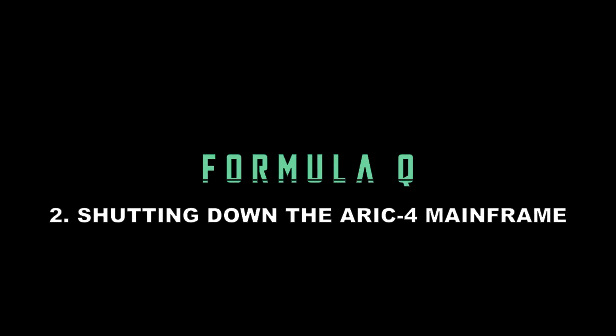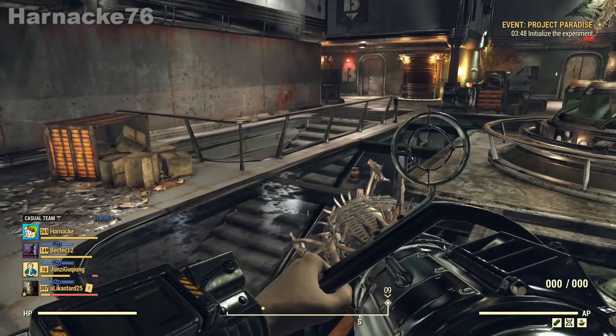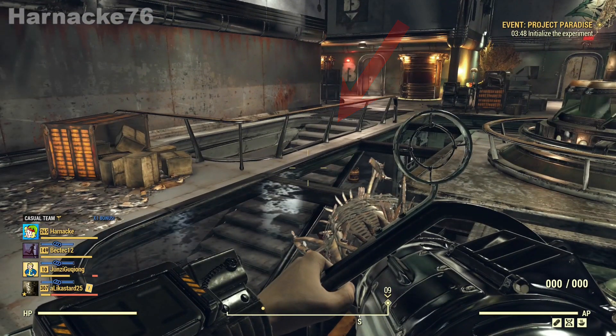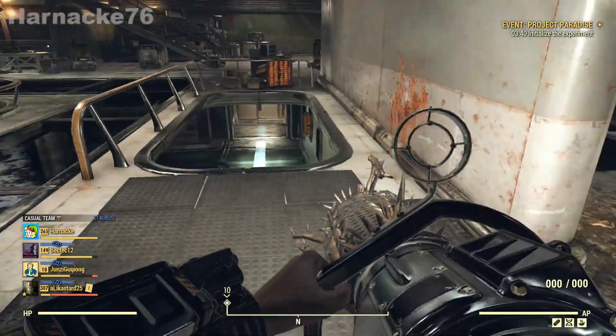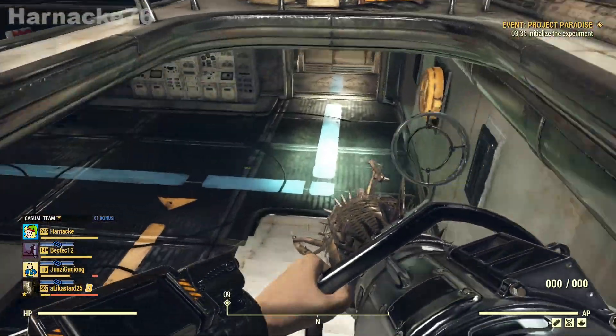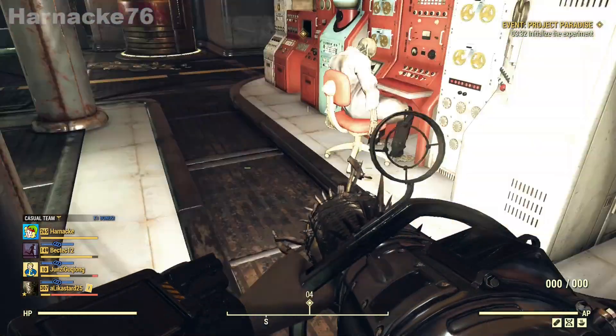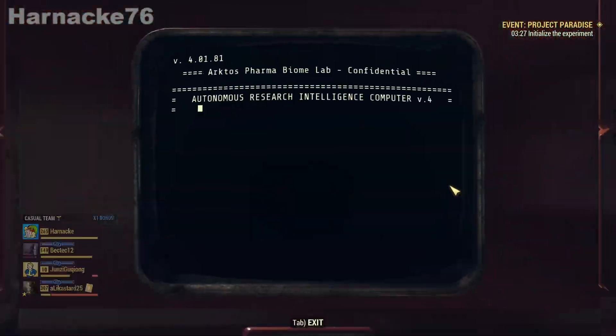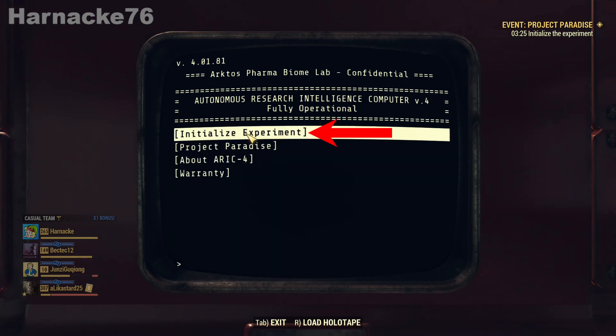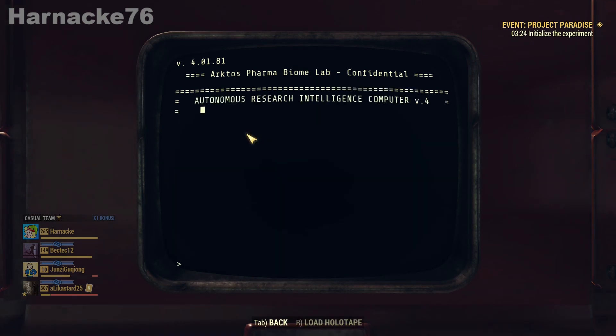So now the Project Paradise event is actually going to begin and I've come into the main hub room which you can get to by going down that elevator or fast traveling straight to the event. In that room we're going to go down these stairs and head straight over here to the red mainframe and initialize the experiment that starts Project Paradise.